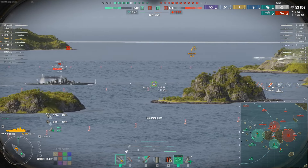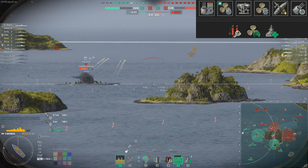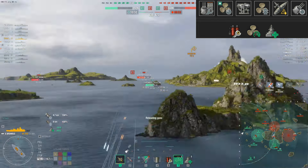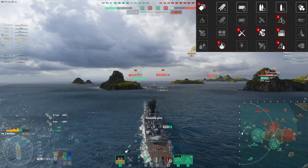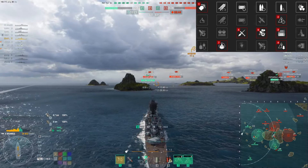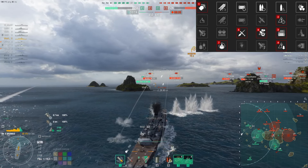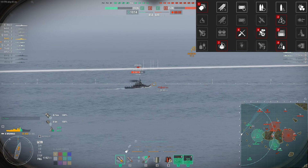For the build, I build into speed boost, propulsion, concealment, and the reload module to bring the reload down. For skills, I take Priority Target to know how many people are aiming at me, IFHE AP to boost AP damage, concealment so I can go dark when needed, and survivability skills as well. That's the build I recommend for this ship.